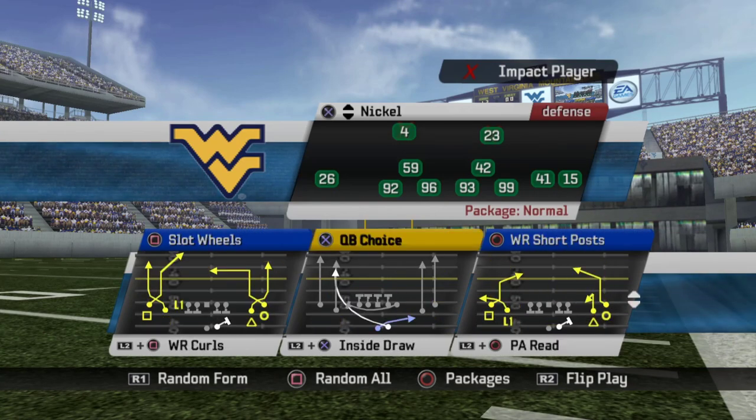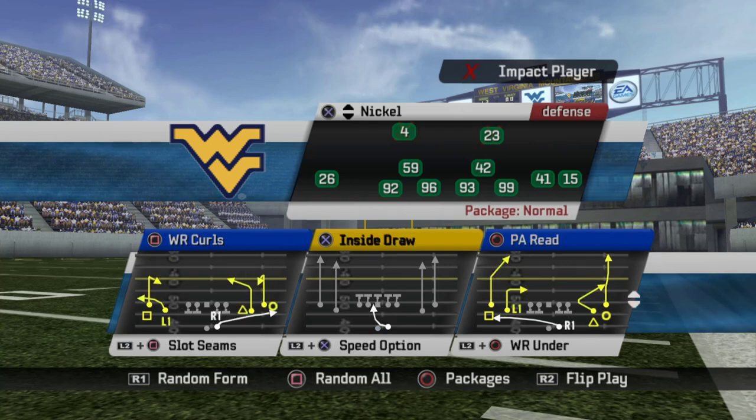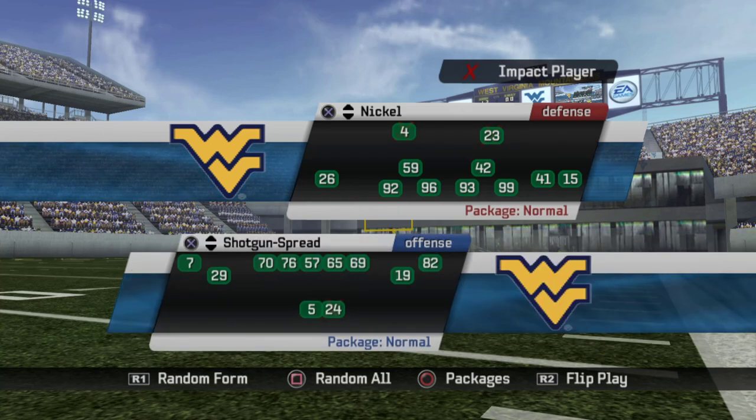Slot Wheels — another run-and-shoot concept; you don't need it for this offense. QB Choice — yes, that's a base run concept for this scheme. Wide Receiver Short Post — avoid it; skinny posts don't work well and there's no good man-beater. You're going to use Gun Spread a ton if you've got decent wide receivers — it complements the rest of your gun formations perfectly.